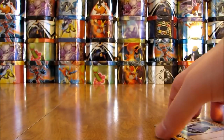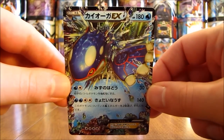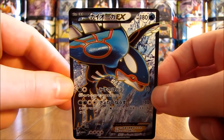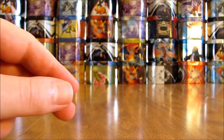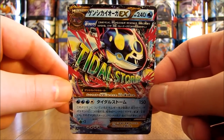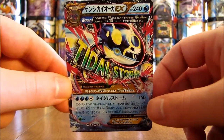Overall, excellent pulls. To summarize the three Ultra Rares: first there is a Kyogre EX, then the Kyogre EX Full Art card — which is actually a Secret Rare in the Japanese set — and the final card is a Primal Kyogre EX. Overall excellent pulls — all of the Ultra Rares that I wanted, I pulled. The only exception was the Primal Secret Rare, but I did pull the regular version.